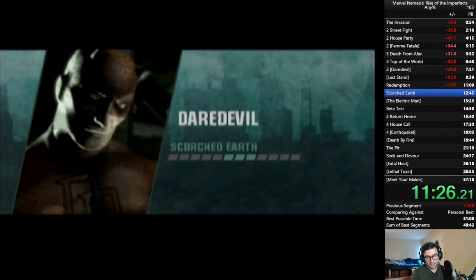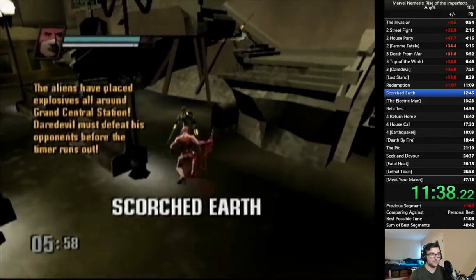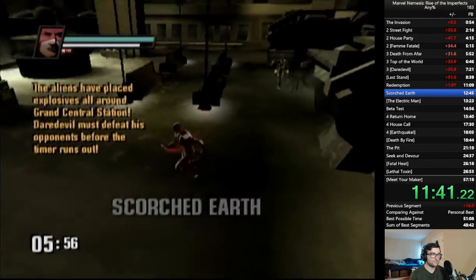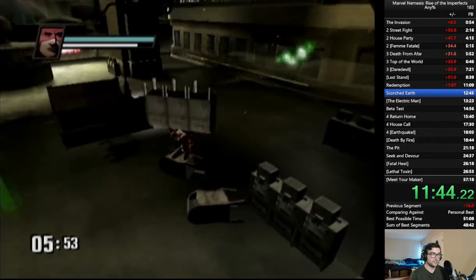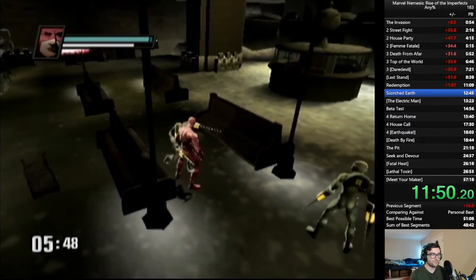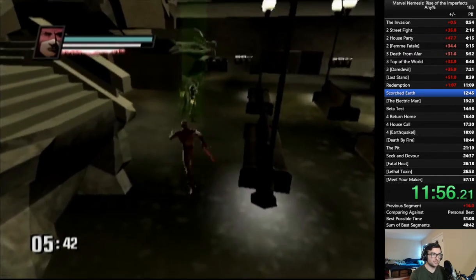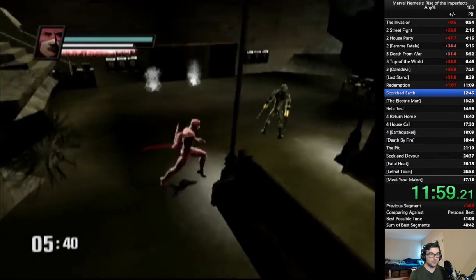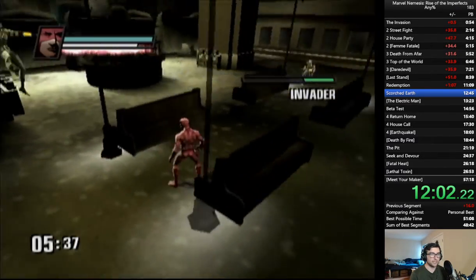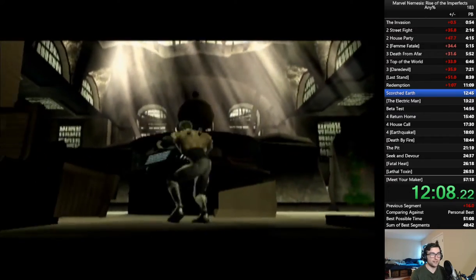Next mission is Scorched Earth. We've got to kill lots and lots of enemies while bombs are set to go off, so we have a timer. This is a really good mission for donations, because it's basically just wave after wave and not much to talk about. We're basically just going to be doing more rising air supers, regular combos, and picking up objects where appropriate. Then we get a cutscene that introduces a new guy, so I'm going to enter Rage and have the Rage cutscene get interrupted. Now that I have maximum energy, I can just wail on him.